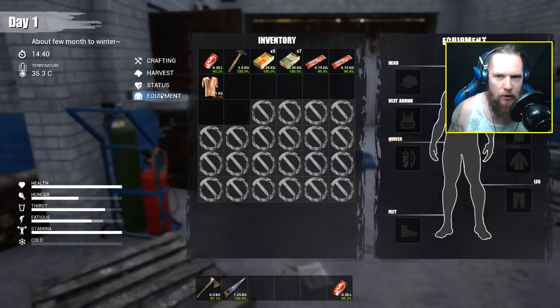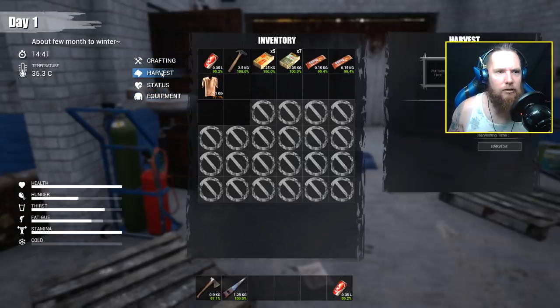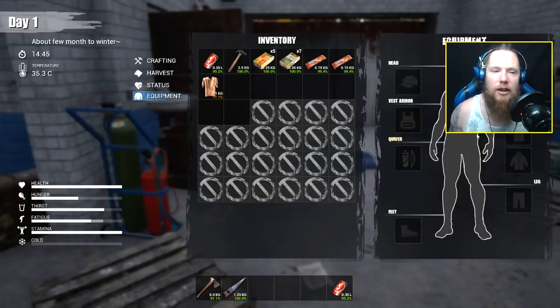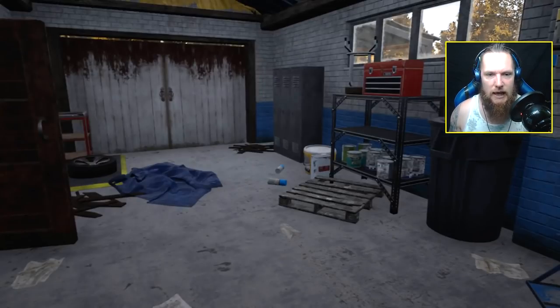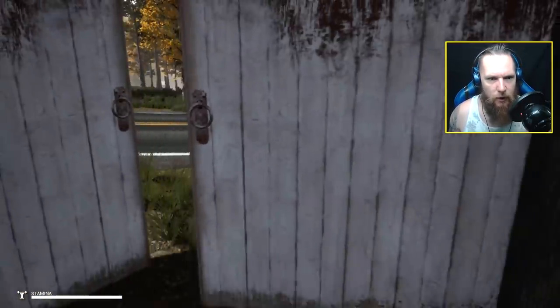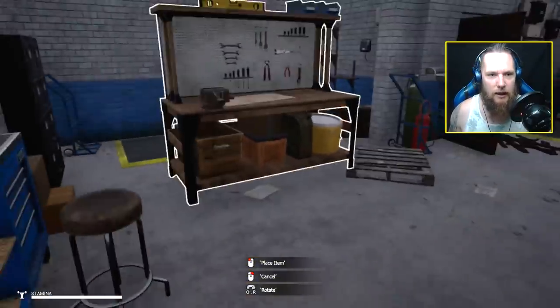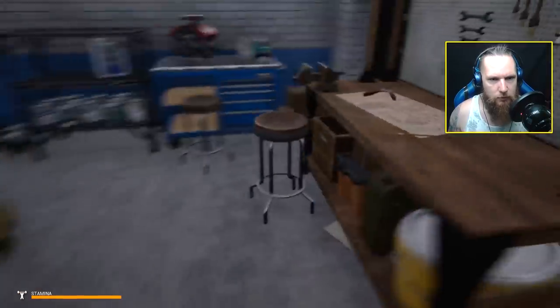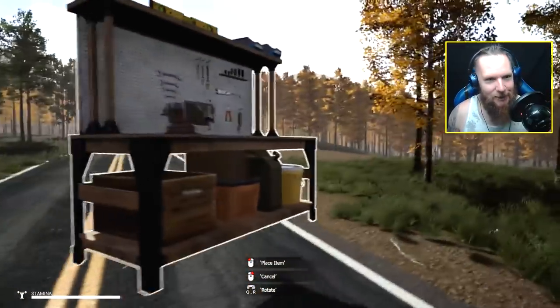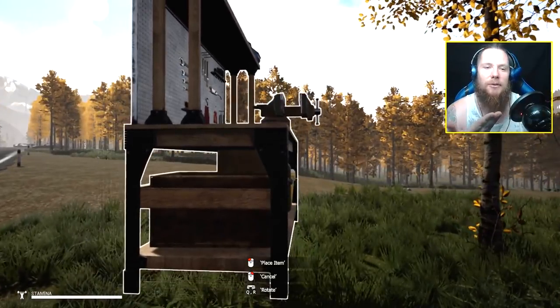We've got an equipment section I haven't told you about. The status tab shows if you've got any injuries and need treatment. Under equipment you can put stuff on yourself - like Scum. I've just got a t-shirt, I might as well put that on. Another axe - why not. Open these doors up, and the good thing about this garage is you can just nick the workbench. Found a car battery as well. You can just move the workbench and carry it back to camp, which I did on the live stream - I thought it was brilliant that you could do that.